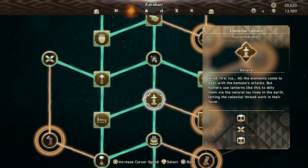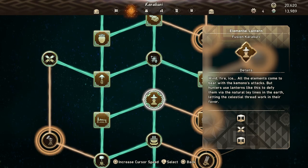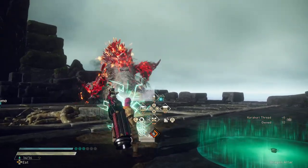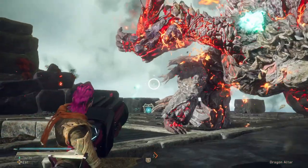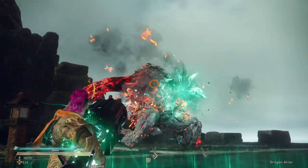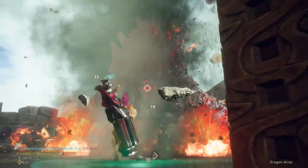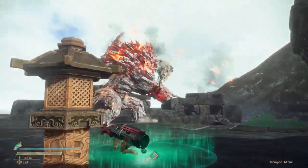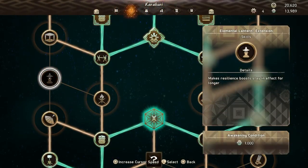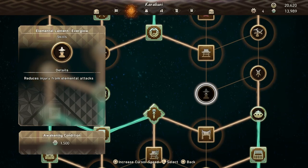Fifth up, we have the Elemental Lantern Karakuri. This comes from an unannounced kimono, and its creation is done with a box, glider, box combo. What this does is reduce the damage of any incoming elemental attacks while it's active. It lasts a fair while and is relatively effective. Its best use is if you are fighting a kimono that is using mostly elemental attacks, which a lot of them tend to do, so just keep this one in your pocket to help reduce the damage of these. There are two upgrades: one increases the time that the buff is active, and the other further reduces the damage that you take during its effect.